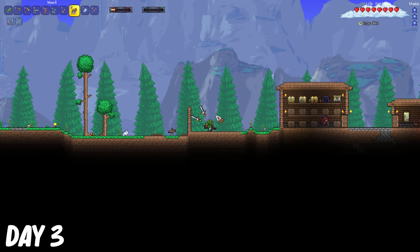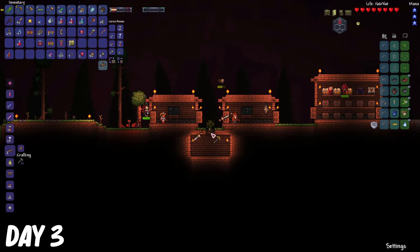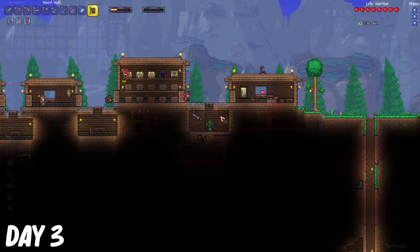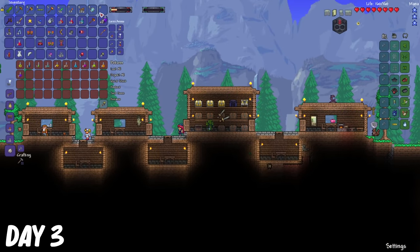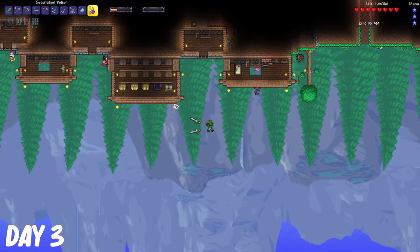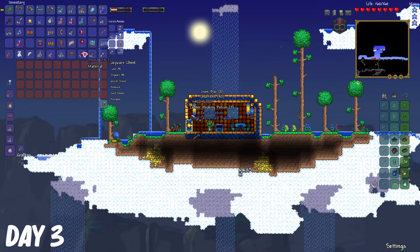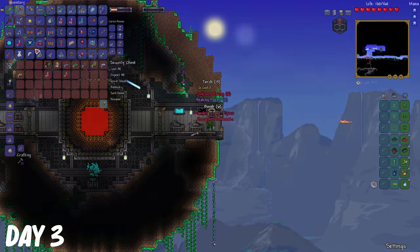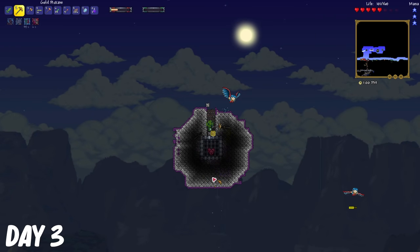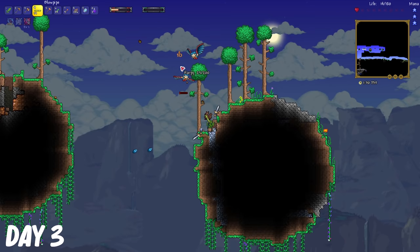It was time to let some NPCs spawn in, so on day 3, I started building more houses. After building some houses, I drank a gravitation potion and searched for some sky islands. I found a red balloon, and also some planter boxes. I also found life crystals.